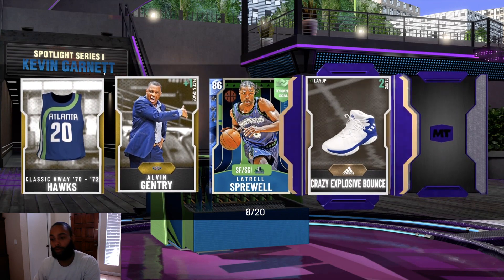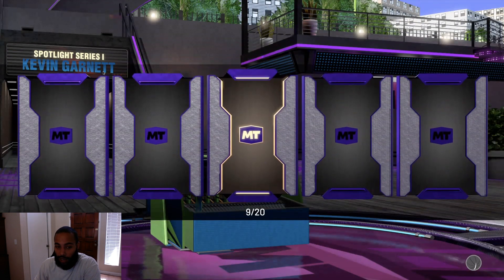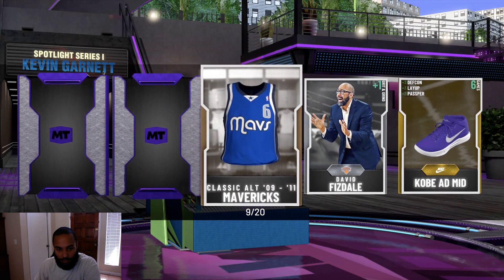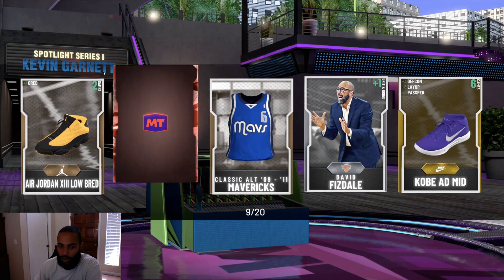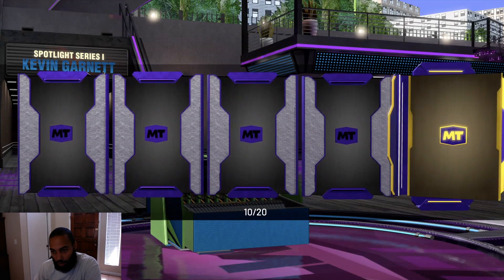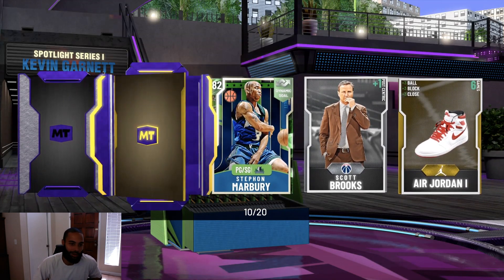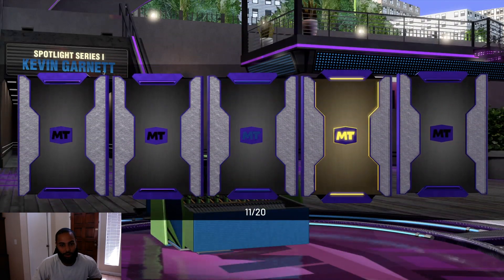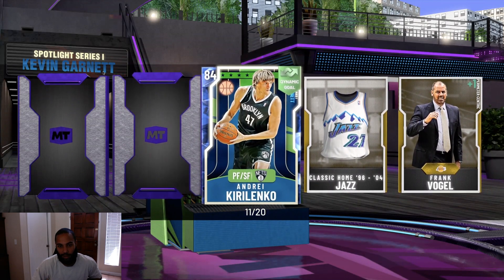When you do complete the set, you do get a 94 overall diamond Chris Webber. Chris Webber last year as a collection reward was pretty good for a while — I actually liked that card, he had good dribble moves compared to most power forwards. Come on now, we're already 10 packs in. Stephon Marbury again — you gotta be kidding me. Don't open these packs.